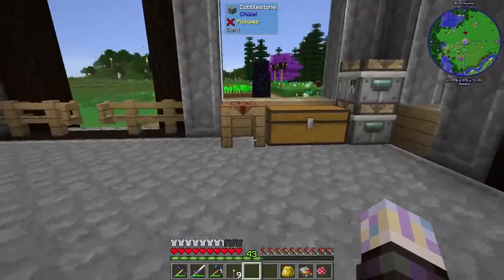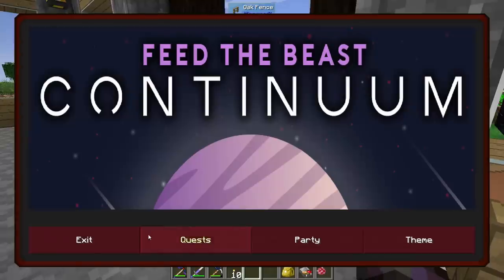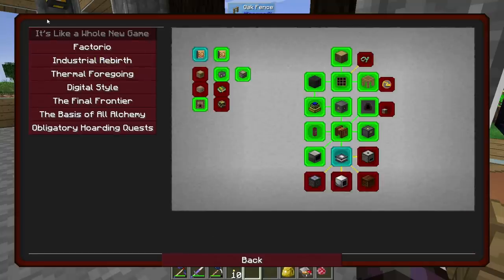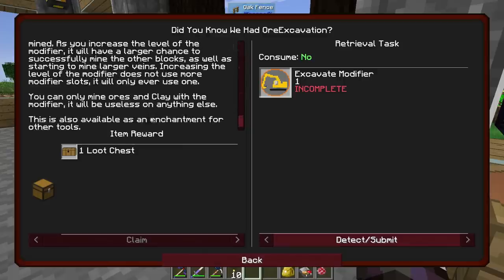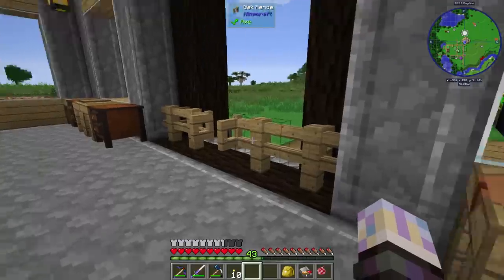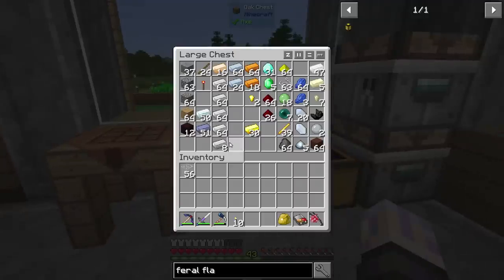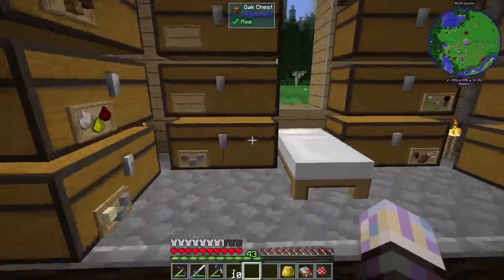Excavator - let's go ahead and work on that and talk about it. Let's go in our quest book and go to 'It's a Whole New Game' - you've got here the excavator modifier. Like in most packs, except it's not the same at all, because you can only mine ores and clay with this modifier. It's not going to work on stone, it's not going to work on wood - something to be very aware of, because it's not going to work the same way you're accustomed to.